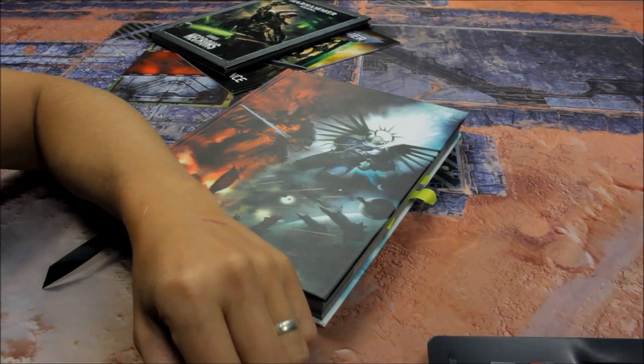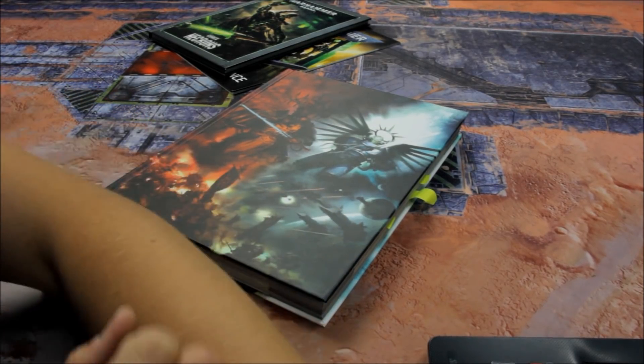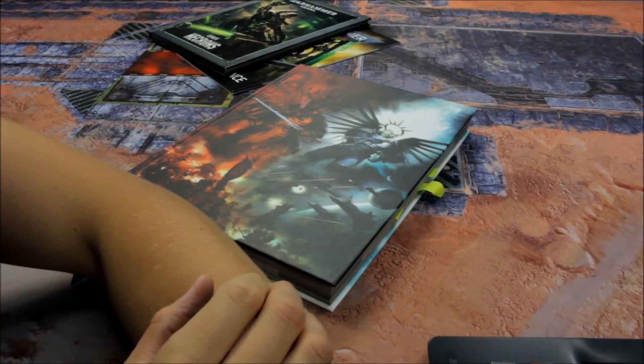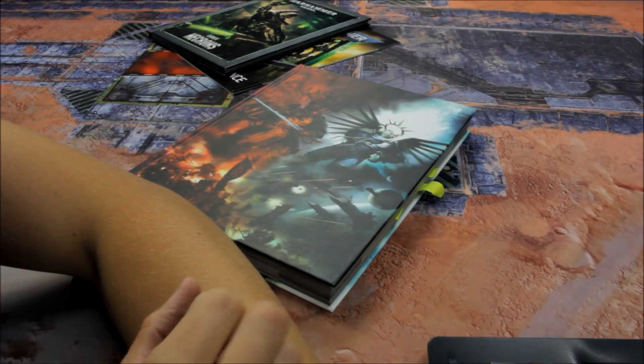And Death Korps of Krieg is next. HQ choices for Death Korps of Krieg: the Death Rider Squadron Commander, 45 points. The Field Officers, 30. And the Marshals, 35.